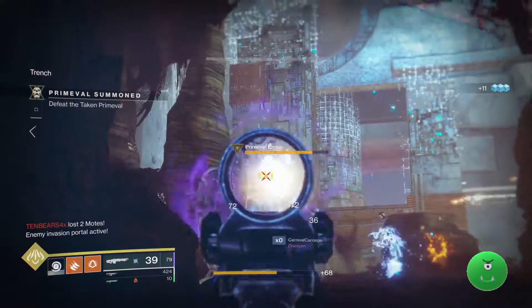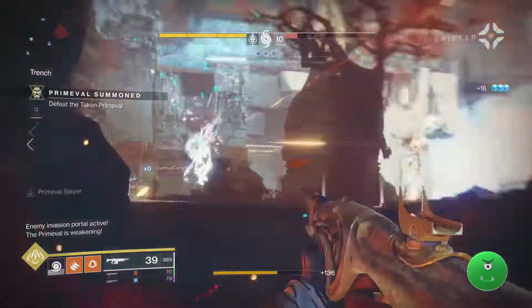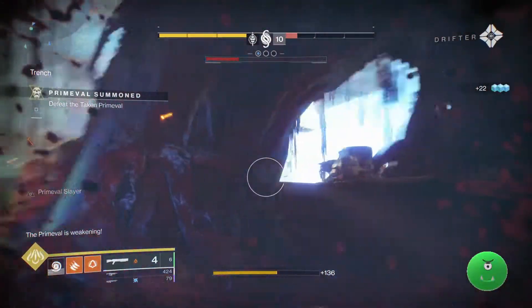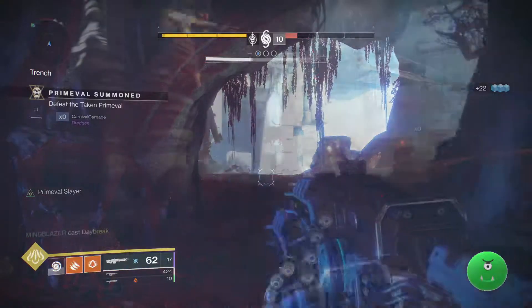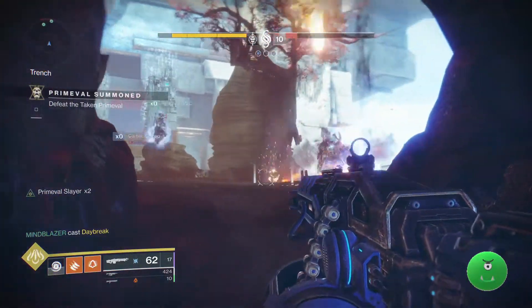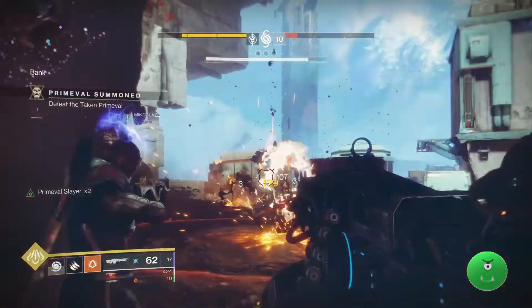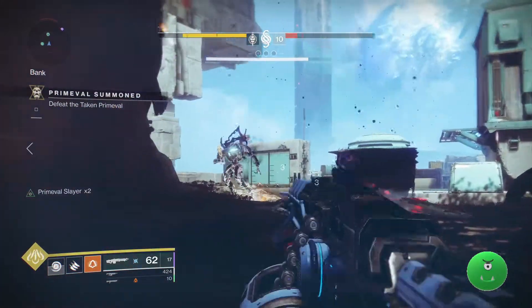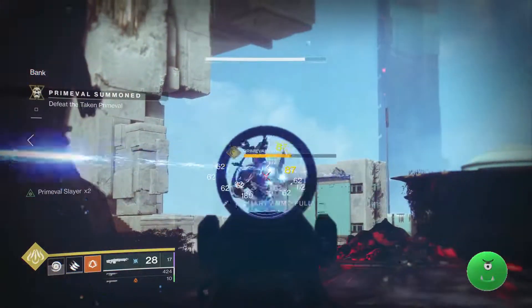Additionally, you can also use the Tractor Cannon. You can empower your own attacks by using things like the Ikelos Shotgun by meleeing first, or Empowering Rift, or Well of Radiance. If you put down a Well of Radiance, you're going to want to put it right down close to where the mote bank is, so that if someone wants to use a shotgun, they'll maximize their damage by being close range.